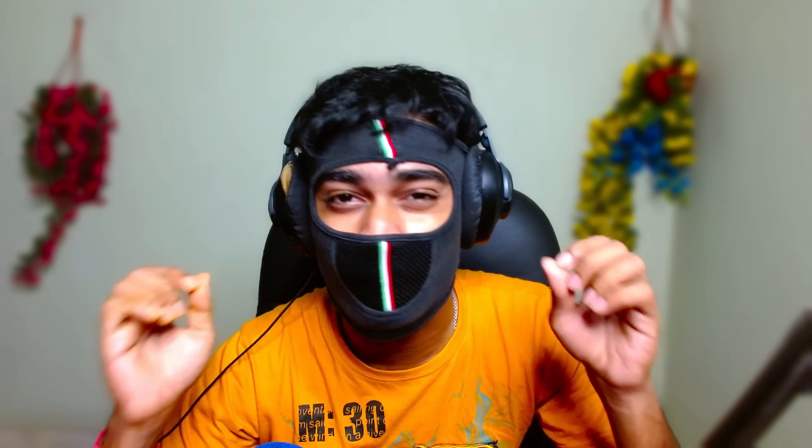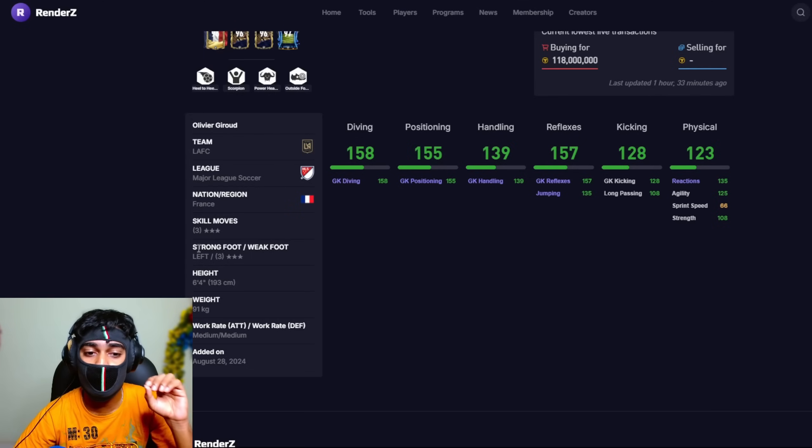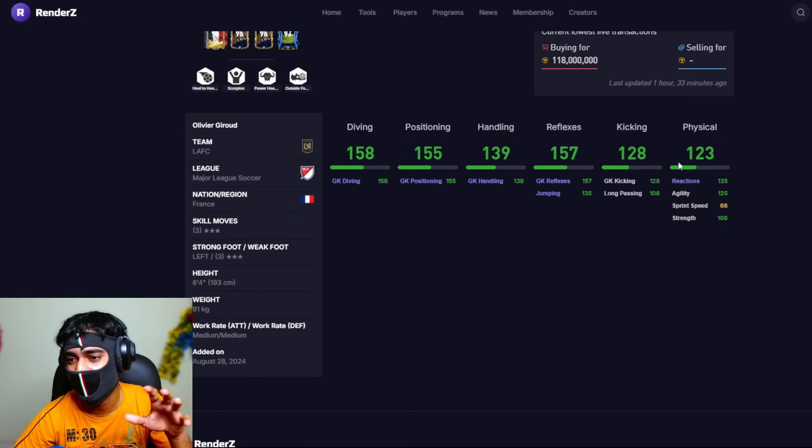We're starting with goalkeepers. Surprisingly, not many people are talking about the goalkeeper card of Oliver 097. He currently costs only 22 million coins, stands at 6 foot 4 inches. Power header and outside foot are traits he won't be using much, but diving and all the key stats are pretty outstanding.